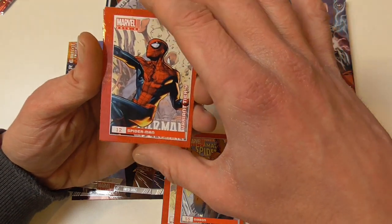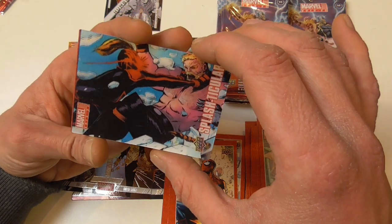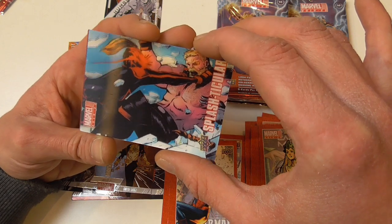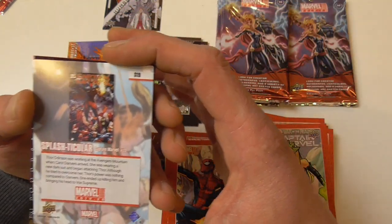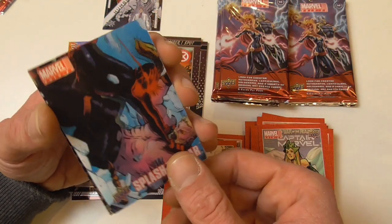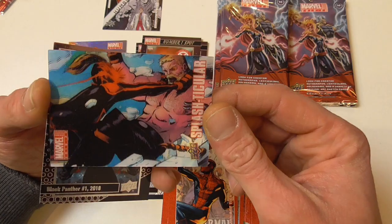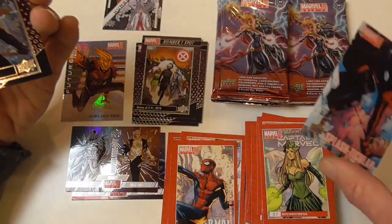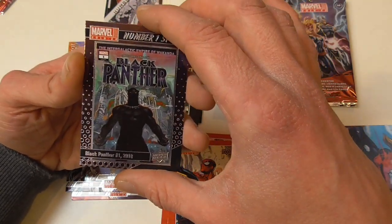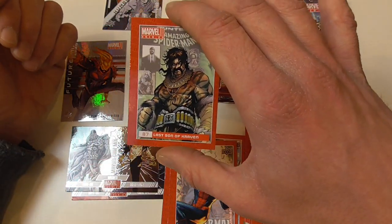Enchantress, Spider-Man variant tier 4 — awfully miscut — and the Splashtacular lenticular card. It looks like Captain Marvel vs Thor. I'll probably not find a sketch in this box. I do like lenticular cards in general. Number one spot Black Panther number one 2018 and Last Son of Kraven.